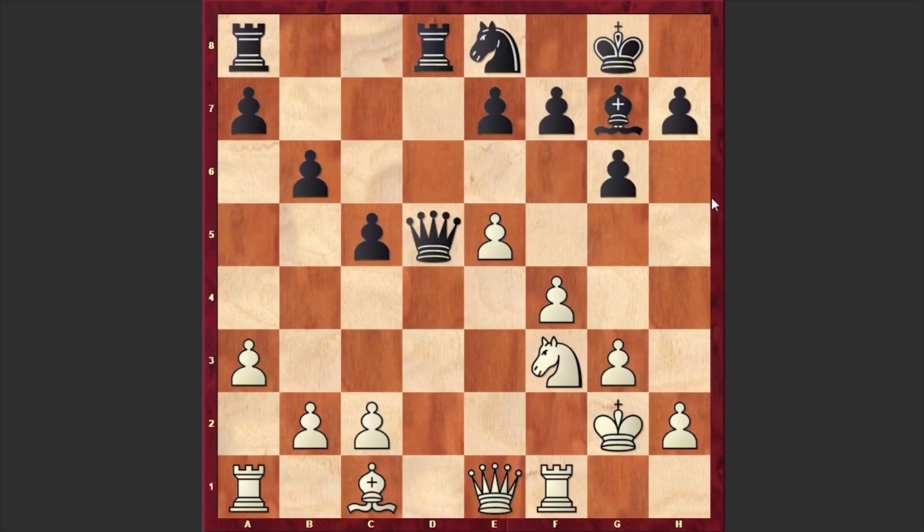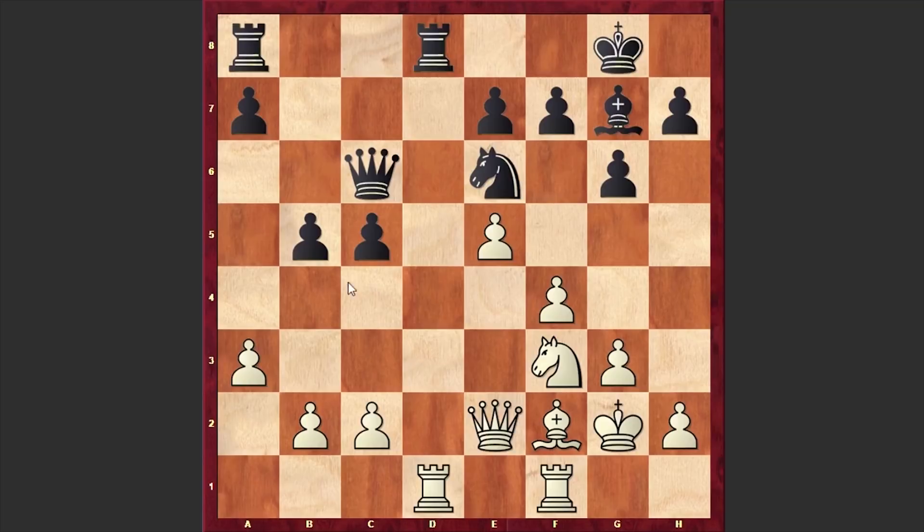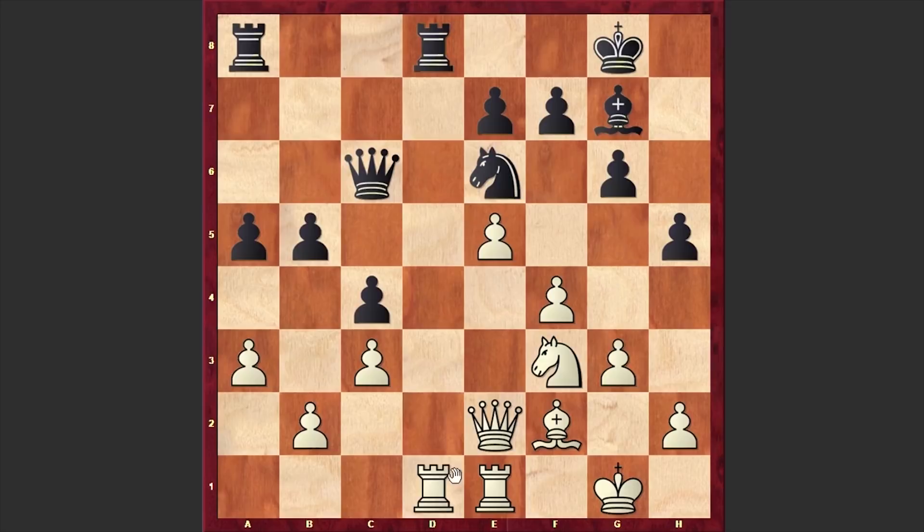Be3, Nc7, Rd1, Qc6. Of course going for exchanges could allow white to gain control over the d-file. That's why in our game after Rd1 we have Qc6, Qe2, Nd6, Bf2, b5 and c3. All in all we have an equal game, nothing special. White is unpinning his knight. c4, Rd4, Re1, h5, Rd2, after which finally we have the exchange of rooks — Carlsen recaptured with a knight.